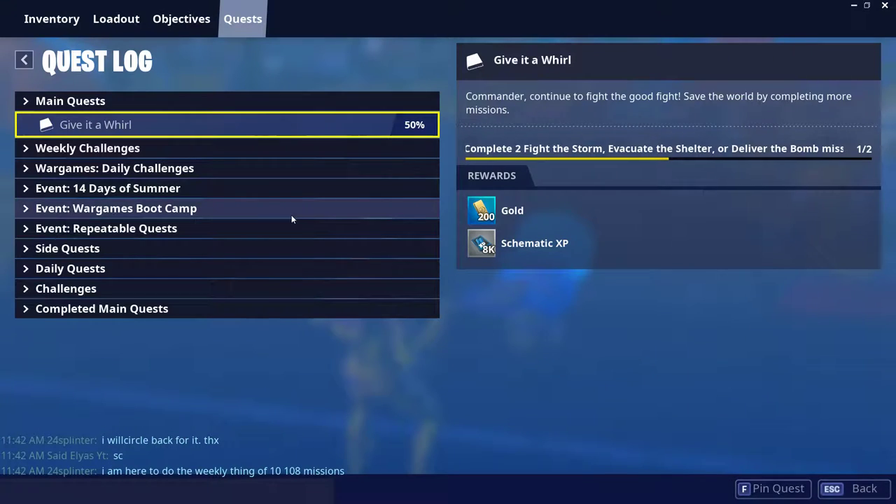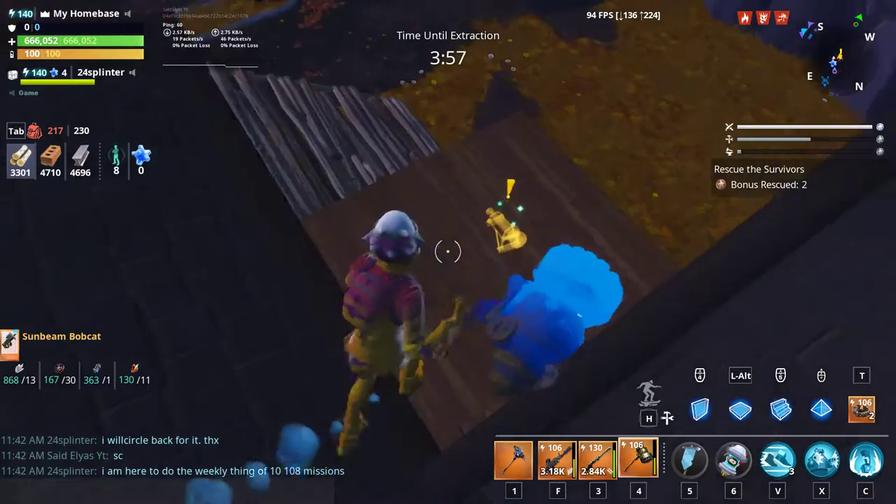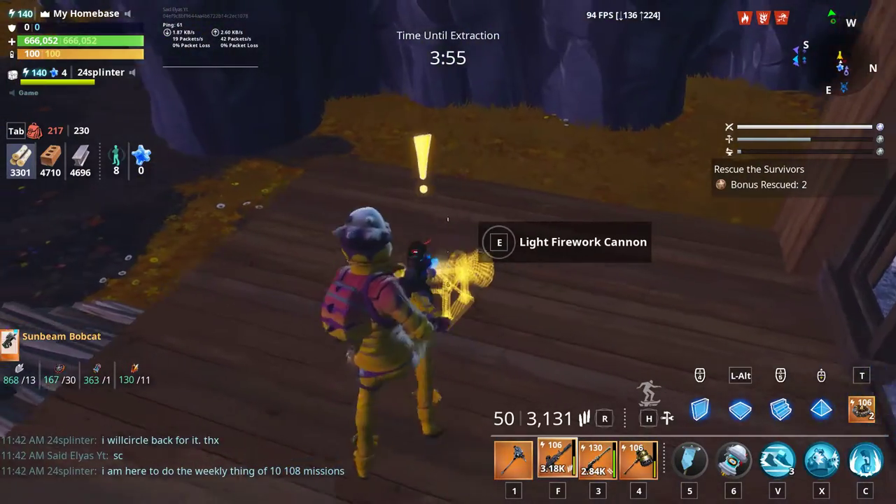Hey, what's up guys, and welcome back to my YouTube channel. In today's video I'm going to be showing you guys how to complete the Light of the Fireworks mission in Fortnite Save the World. If you want to get Stars and Stripes, in order to get that you have to find the firework cannons.